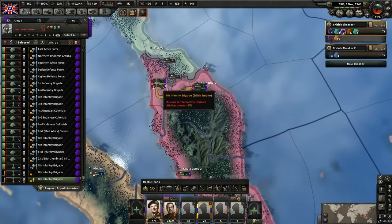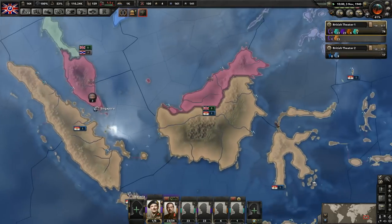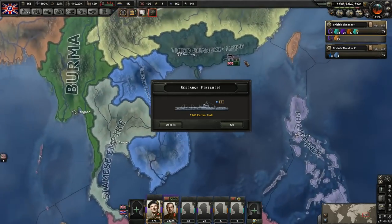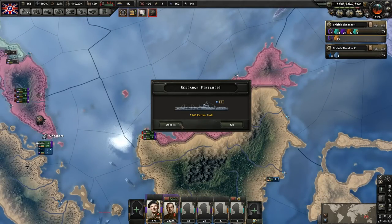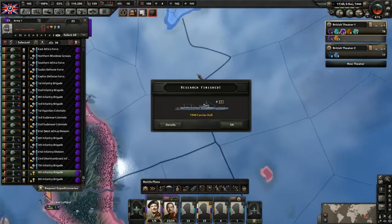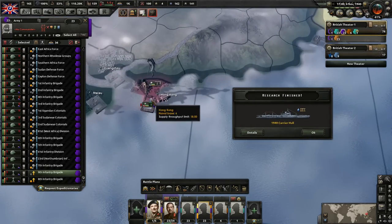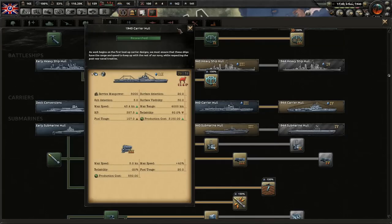Let's move one of these guys over here then, and the other one will go over here. Of course we could help defend the Dutch territory here as well if we wanted to. Oh, Hong Kong - I completely forgot we need to defend Hong Kong. So we'll move a division over to there then. Let's have this guy go over there. Yeah, I completely forgot about Hong Kong. As of right now it's not under threat, but it could end up being under threat.